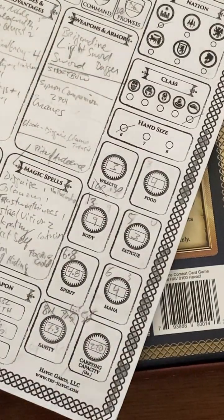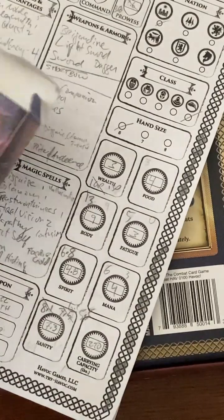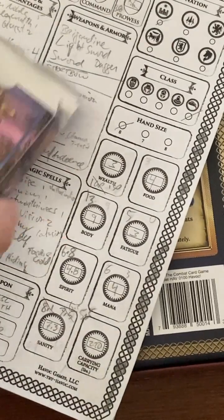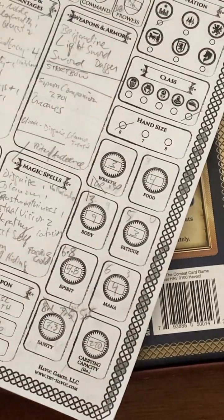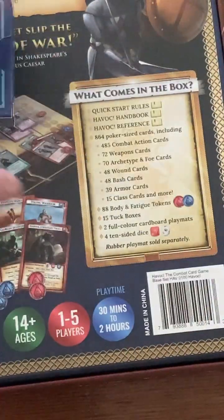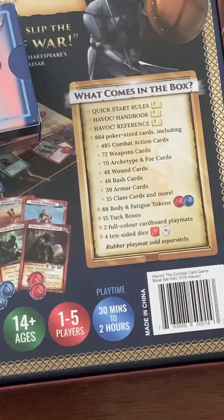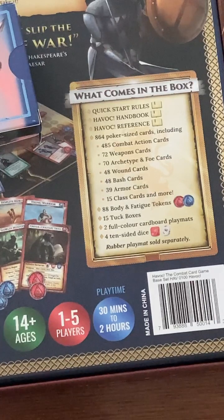We don't have the spell cards for illusionists up yet, which is why I don't have his spell cards in there. So just to answer some of the questions people were asking — yes, you're supposed to have two empty tuck boxes among the 15. These two you can use for whatever you want, but I use them to organize the cards for whatever character or fighter you're using, just so you've got them handy. That's about it. Thanks again. Bye.